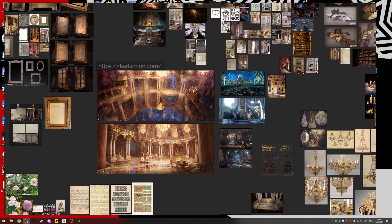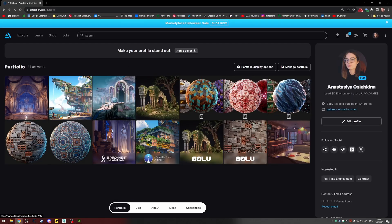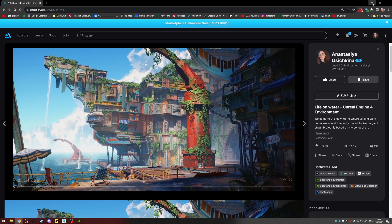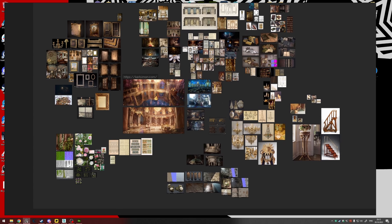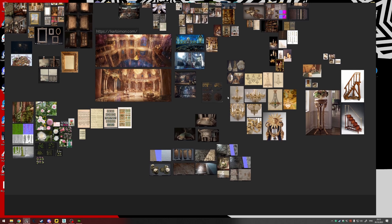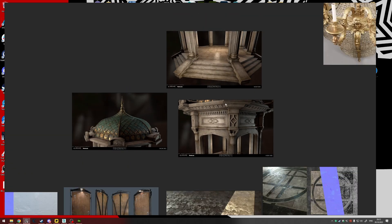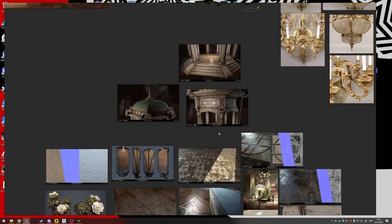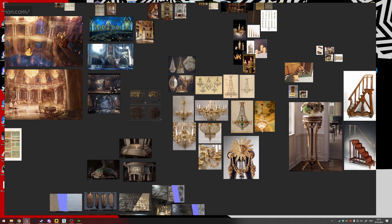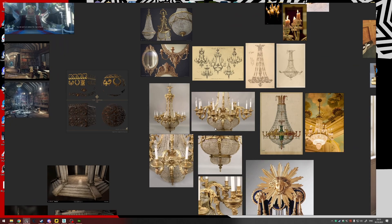A bit about how I gathered reference for this project — it depends on the project. For my previous project, Life on Water, there was one type of reference gathering, but this time I decided to work around the props I needed to do and the style I wanted to achieve. One of my favorite styles is Dishonored — I love their painterly textures and how they approach things, so most of my reference was from there — more about how I treat textures, trim sheets, and other stuff.